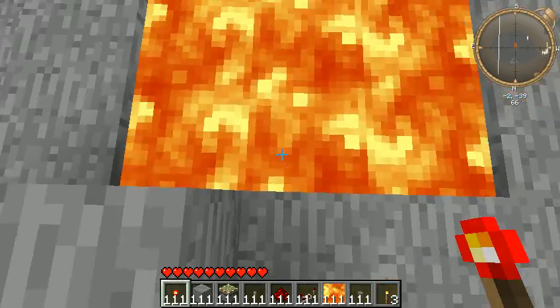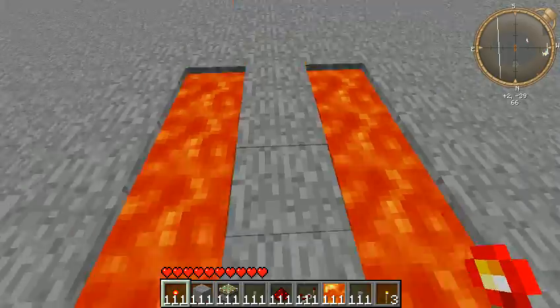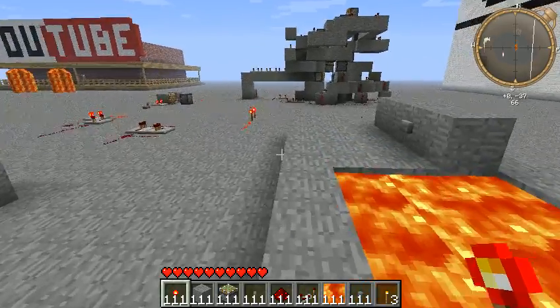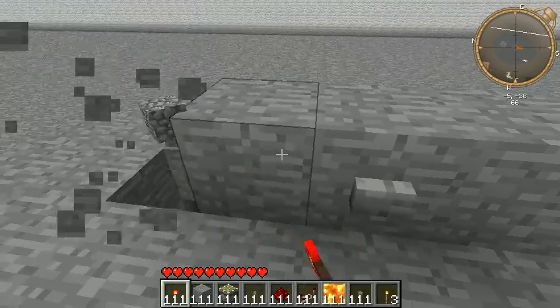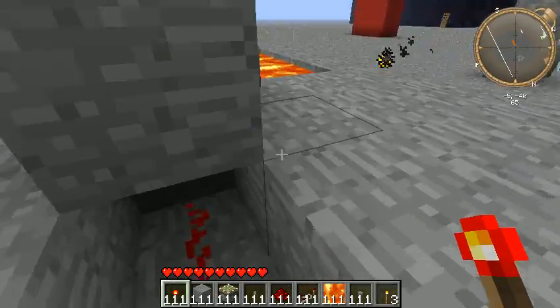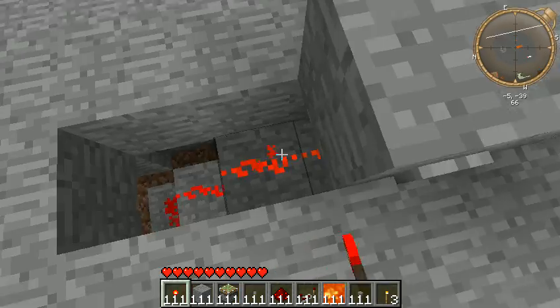Let's do it one more time. Okay, made it. We're good. So that time I made it. Okay, so let's start off with what happens over here. The redstone's under here, so when you activate it, it activates the redstone.